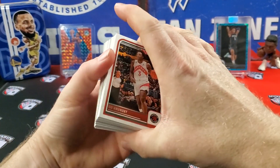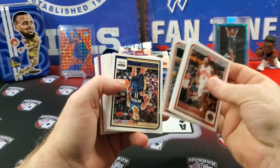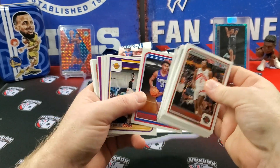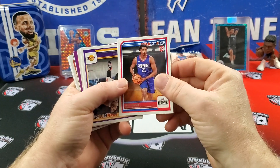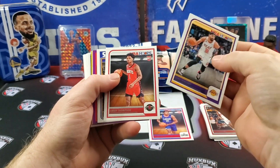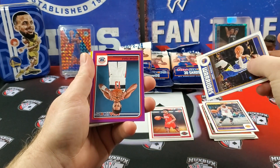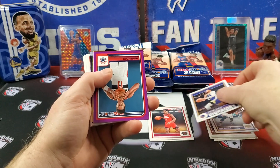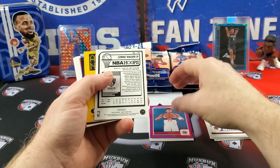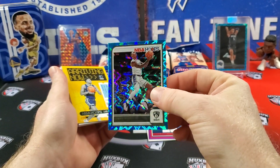The ultimate goal out of here would be to pull a Wemby teal explosion. An orange explosion would make me do something on camera that I would be quite embarrassed about. Our first is an Amen Thompson on the rookie. Steph Curry. Got a Jordan Poole purple. This is going to be our teal explosion — that's going to be a Lonnie Walker the fourth. I just love these, they just pop.